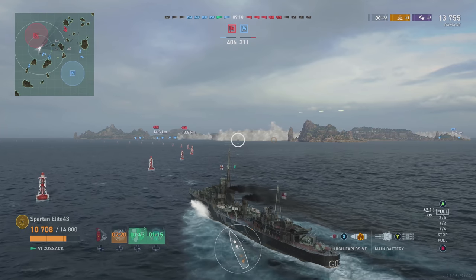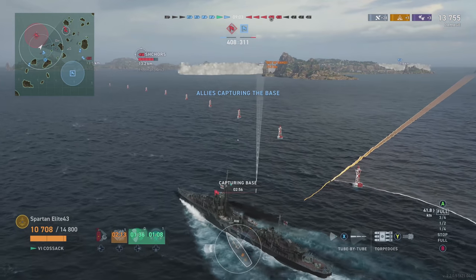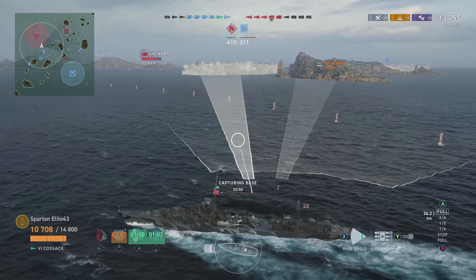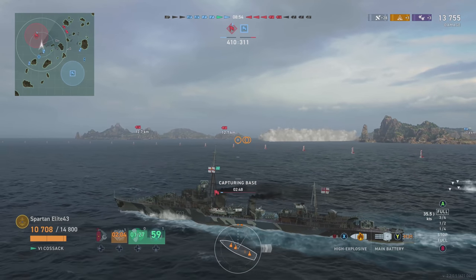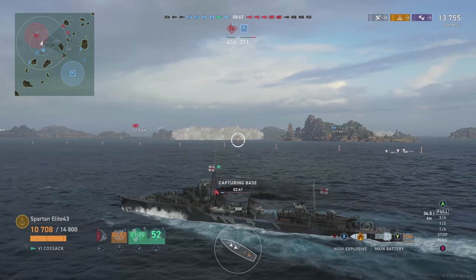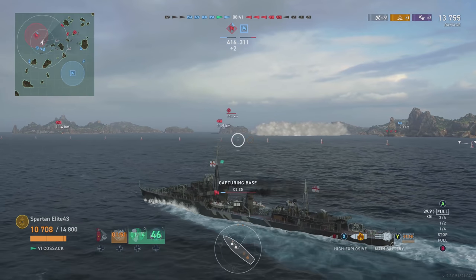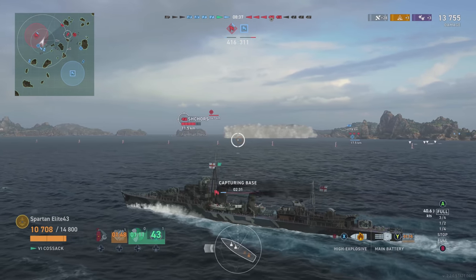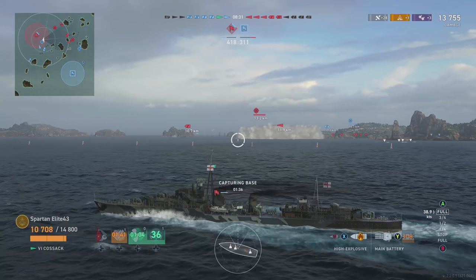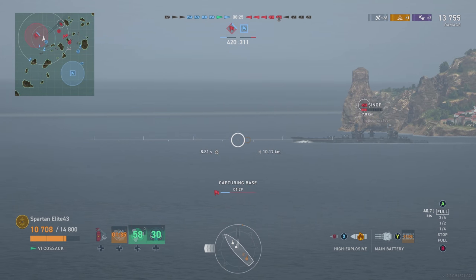We're going to get in a gunfight with the destroyers — I'm going to bait them back to us. I have help behind me, so if I get into the cap and start capping, these guys will start to turn back and I'll be able to do something about them. I'm going to start trying to torp in this general direction hoping to catch any destroyers coming by off guard. There's also a battleship out to my left — I want to get rid of him because he's the only battleship left and he's a danger to my cruisers.